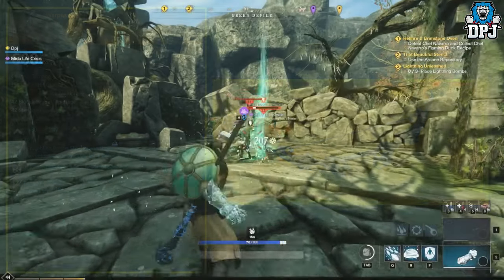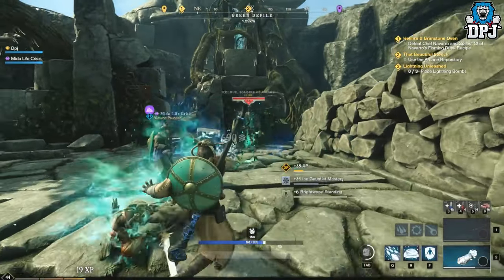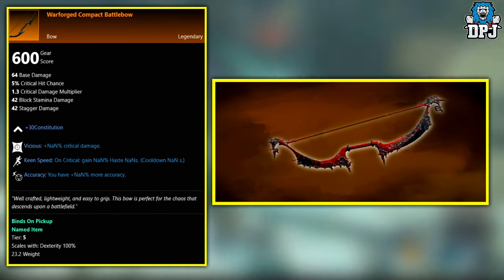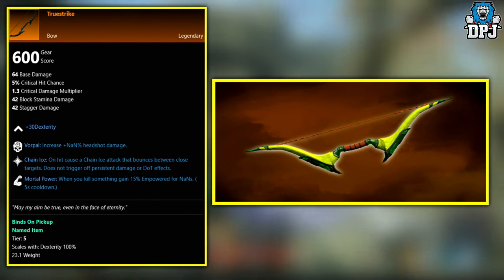The last two bows are unknown drops - we don't know how these are obtained in the game as of right now. If you have any clue, let me know and I'll edit the video description. First up we have the War Forged Combat Battle Bow, and then we have the True Strike.